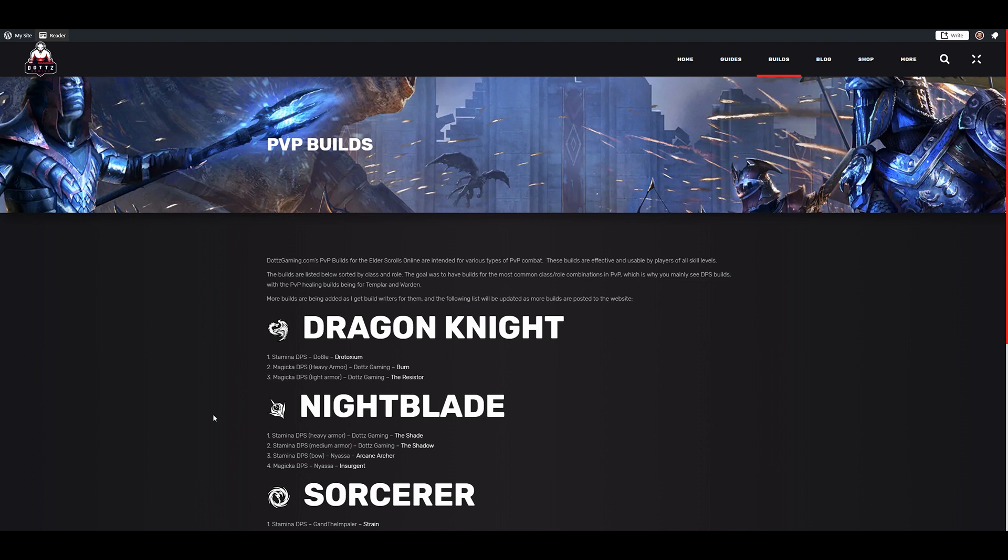Building for BGs, I'm going to cover Stam DPS, Mag DPS, and healers. I'm not covering tanks because building a CC tank for PvP is too varied and personal. For attribute points: Stam DPS goes all into Stamina, Mag DPS and Healer go all into Magicka. That's the basic way to build — check my complete beginner guide's attribute section if you have questions. You can create hybrid builds as well, but hybrids are more niche and not something I cover.